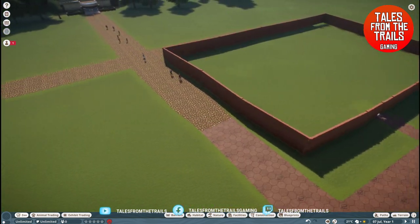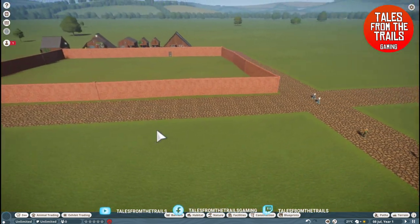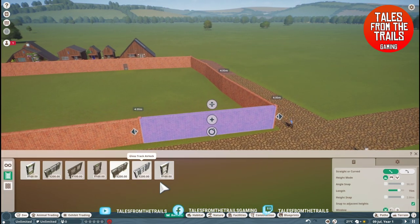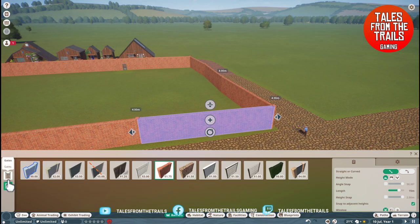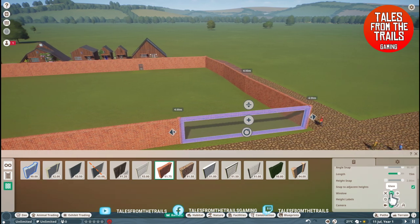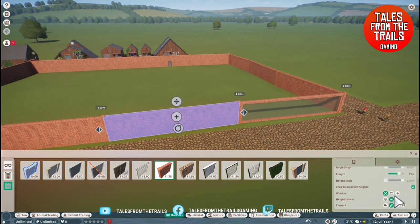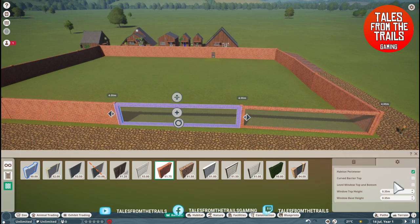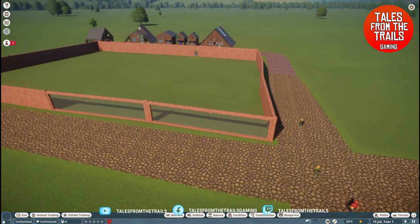So now guests cannot actually see into this enclosure. What we need to do is edit the barriers - essentially down here we have flaps so we can give them a view.